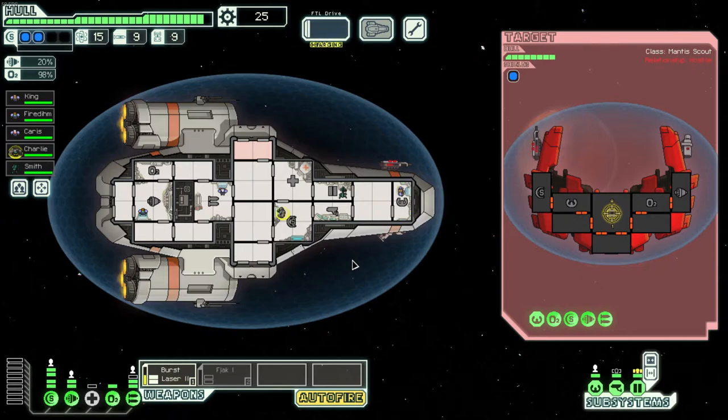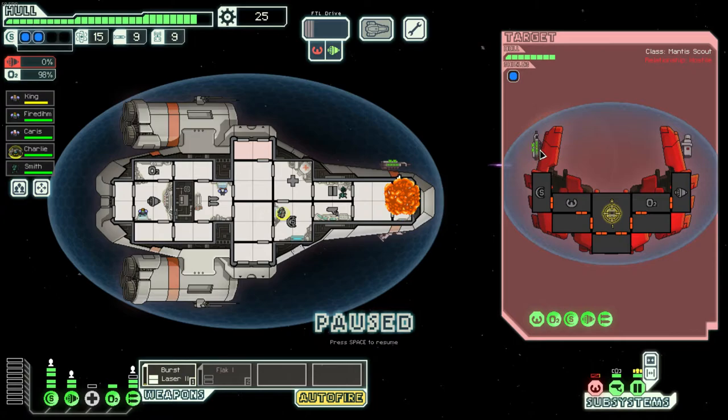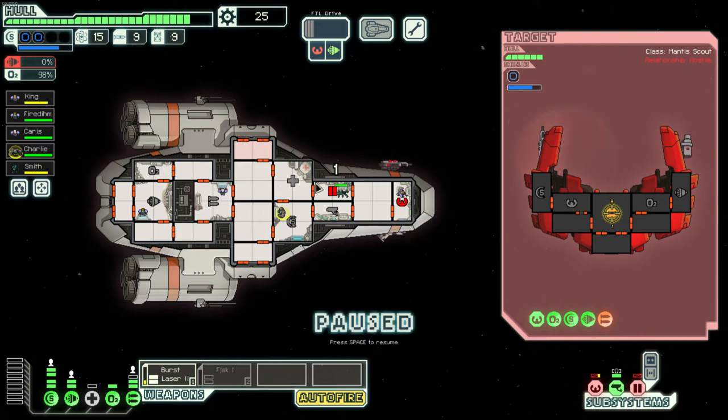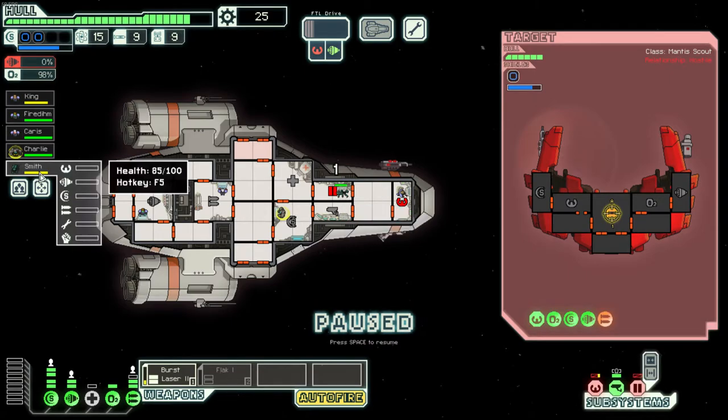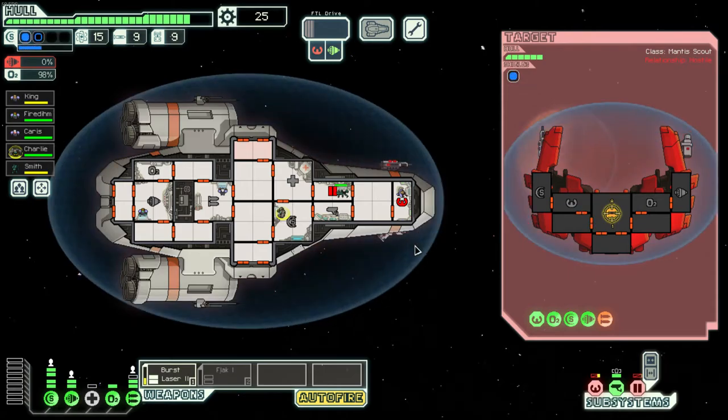The missile comes in — they went right for our piloting, so we now have no dodge and we're going to get hit full force by this laser. They also went for our doors. King is fixing our piloting, Smith is fixing the doors — but he's not good at repairing so it'll take a while. We don't really need the doors right now. Our burst managed to knock down their burst laser.